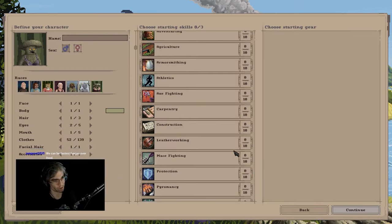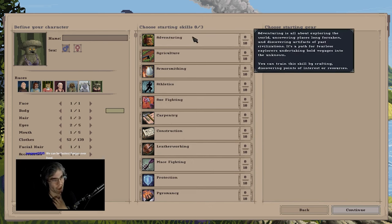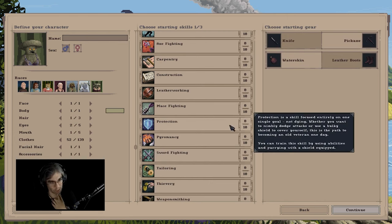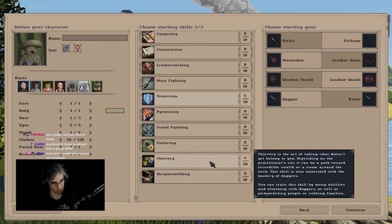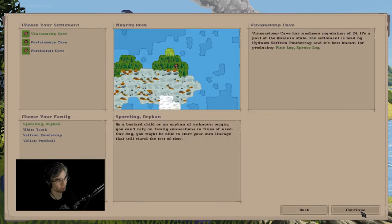Last time I think I just had an axe. Adventuring is neat — it's all about exploring. I kind of want to take a point in adventuring just because exploring is good. Protection is a skill focused around entirely one single goal: not dying. I want to be a steely thingy. Grumpo Sporemon — it's like Rumpelstiltskin.